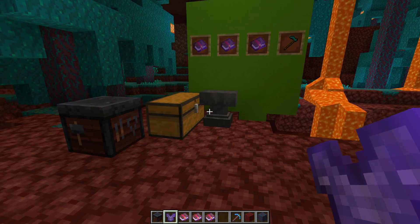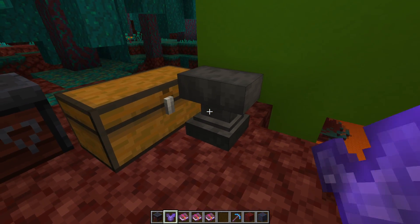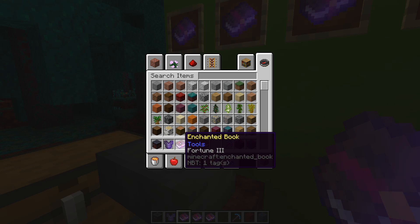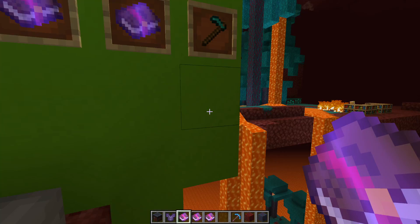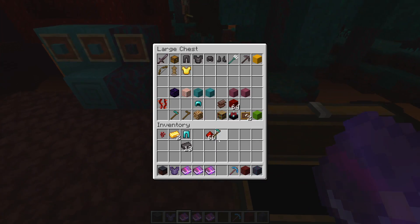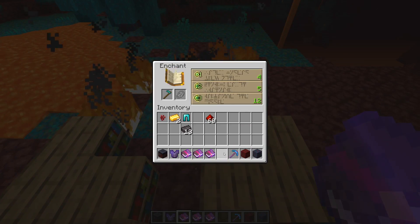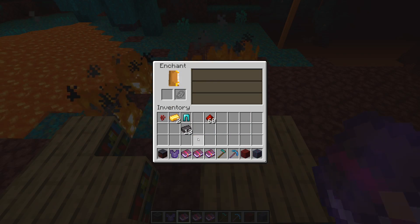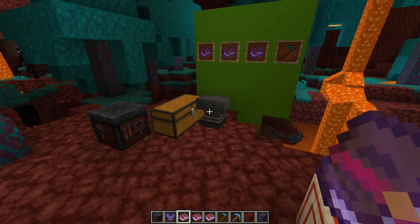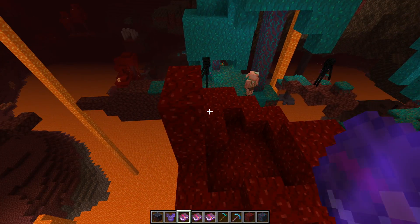Next up are hoes. Hoes used to be basically useless — only good for tilling the ground — but now they can be enchanted with Fortune III, Silk Touch, and Efficiency. You can now simply use an enchanting table to enchant a hoe. Those enchantments are now obtainable through the enchanting table, which is great.